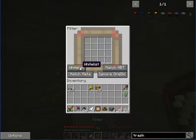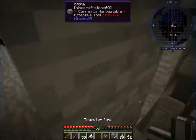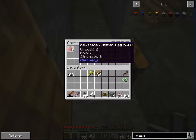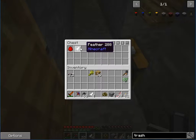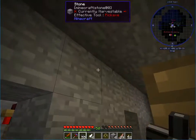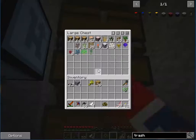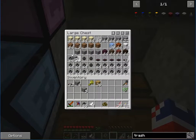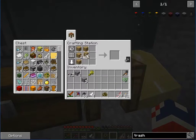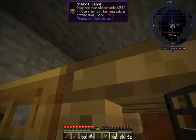I don't see any item filters. Can you not filter? Let's just search 'filter.' There we go — filter needs redstone, sticks, and string. We have string. We need sticks from wood, and we have redstone. Let's make the item filter. Item filter, voila!